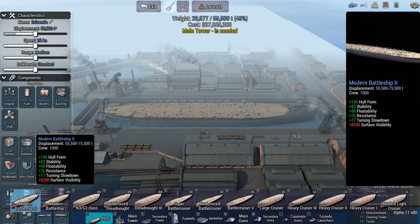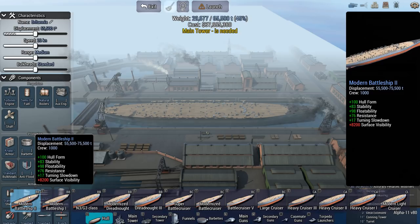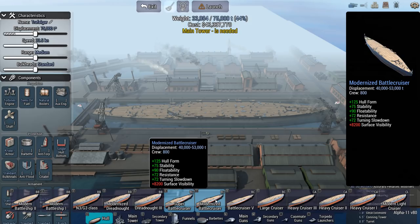Maximum displacement is 75,500 tons, which compared to the Germans, the Italians, and the Japanese is still fairly small. We also have a new Super Battlecruiser hull — that's a new hull for the British.